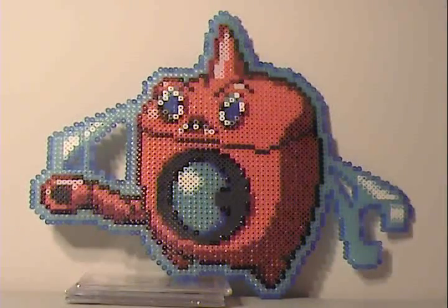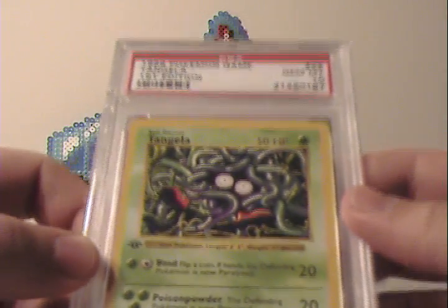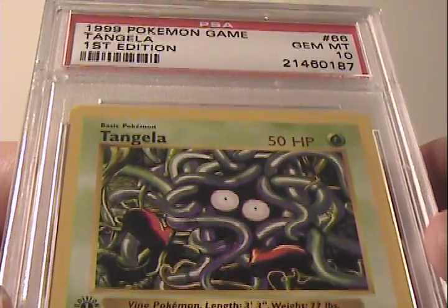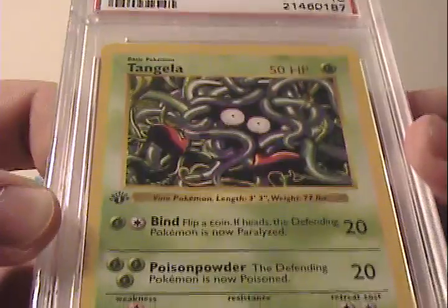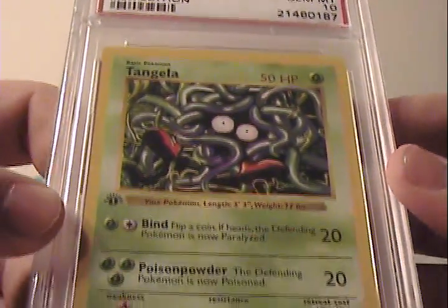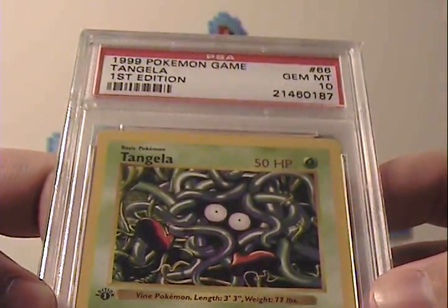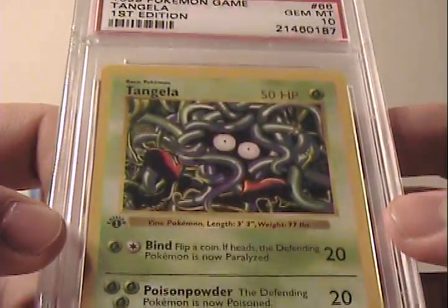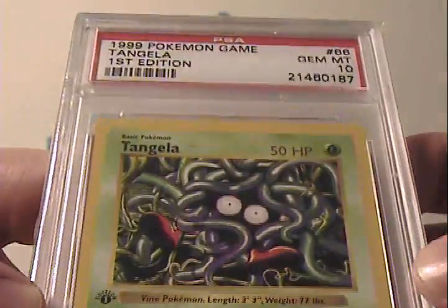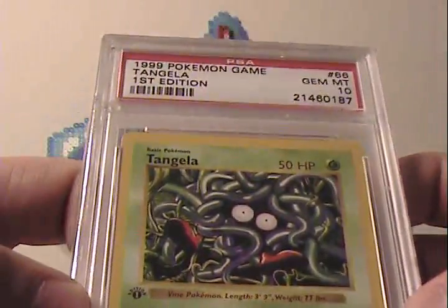Last card. This is another card that tends not to sell real well — Tangela. For whatever reason, this card doesn't tend to sell real well either. I saw it listed several times for like $50 over and over and nobody bought it, and then finally they started off with a couple 99-cent auctions and it sold well under that. So finally happy I own it now. Got a chance to bid on it, and it's going to look great when it's added to my collection — very excited about that.